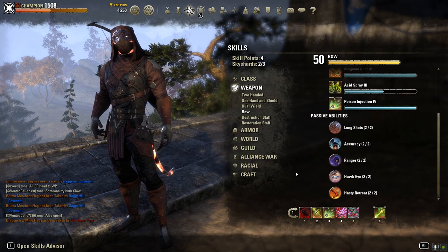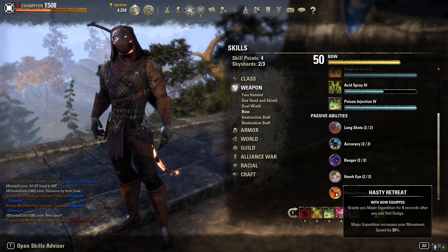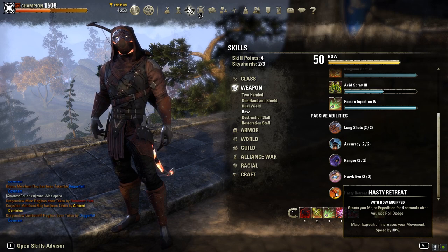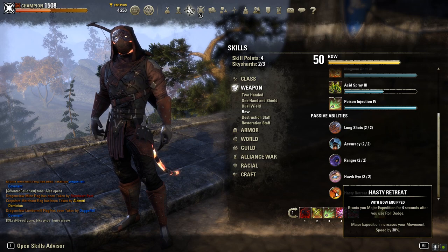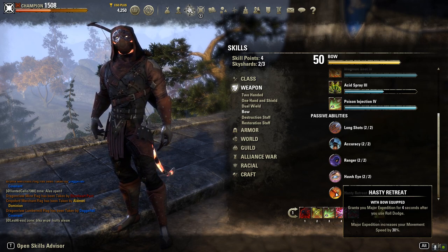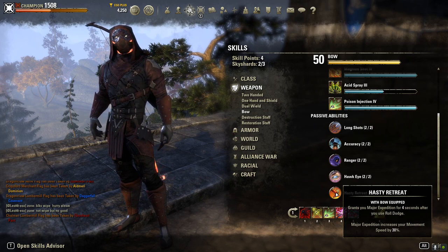The nice part about bow is it gives you something a lot of other weapons don't: Hasty Retreat. Hasty Retreat grants you major expedition for four seconds after you use a roll dodge. That's actually really good for a bowman because you're hitting at range. If it doesn't work out — if the person's able to dodge it or it's a real heavy tank and they absorb the damage and come in at you — you can roll dodge and then you've got major expedition for four seconds, which increases your speed. That's a really big advantage for the bow, giving you the ability to reposition yourself pretty quickly.